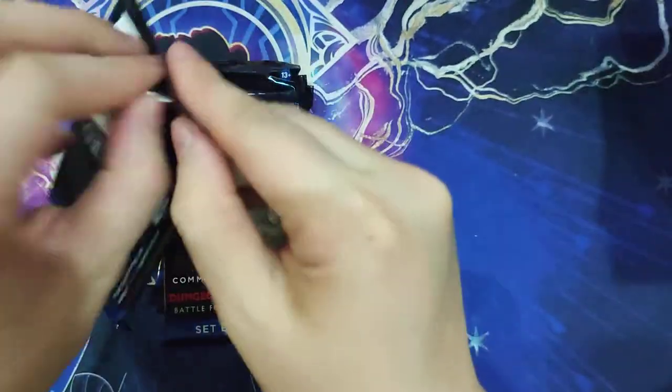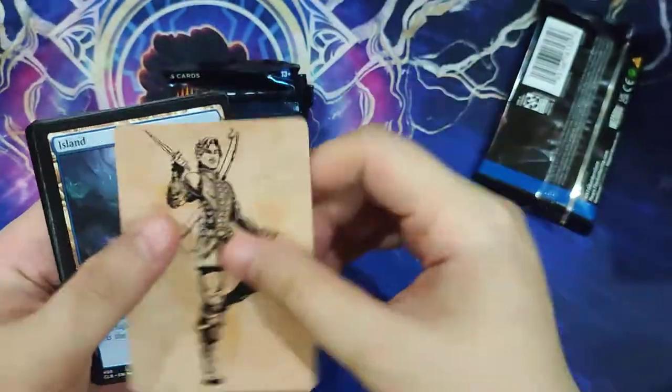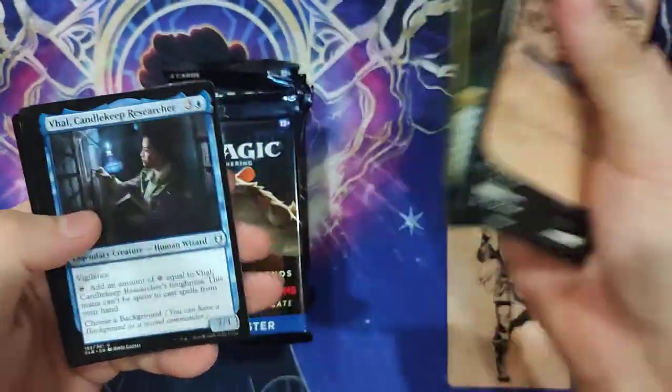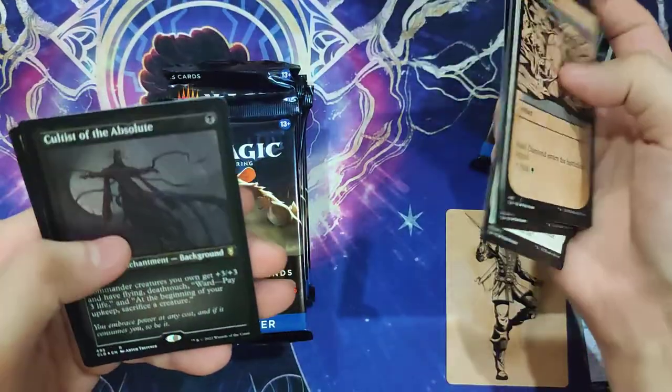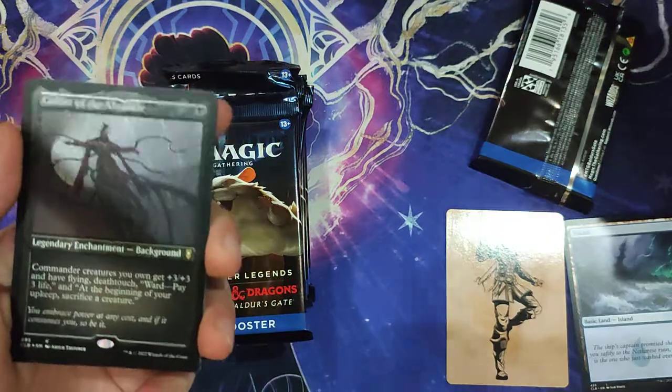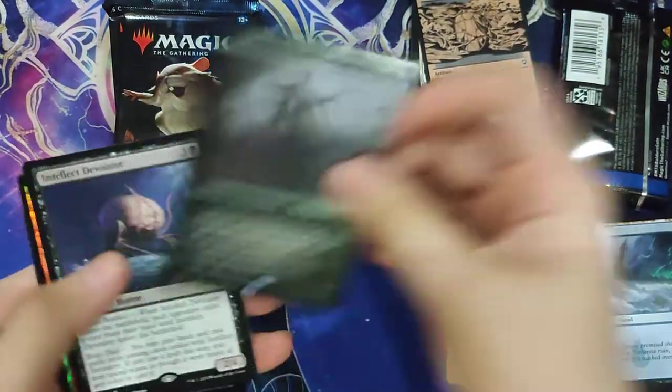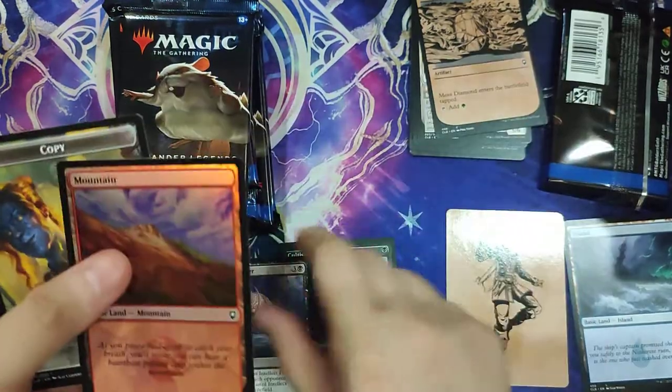Let's open our packs to see what we get. So, art card — Fireball. And it's a Cultist of the Absolute, and an etched, and an Intellect Devourer.